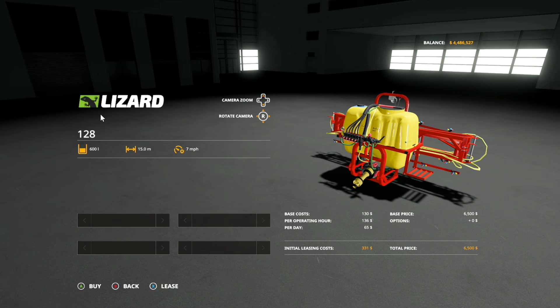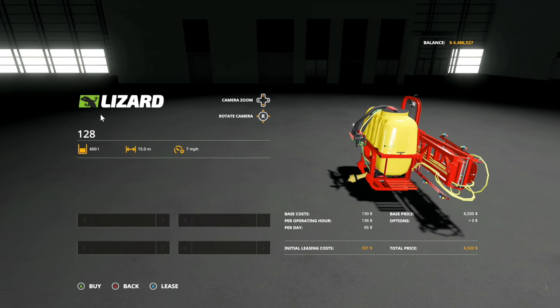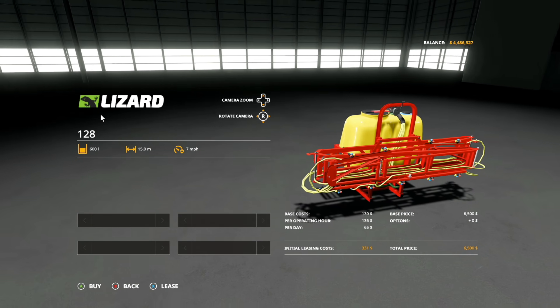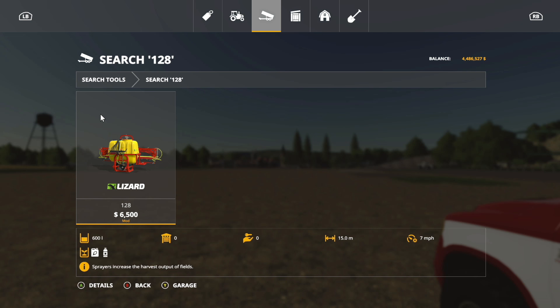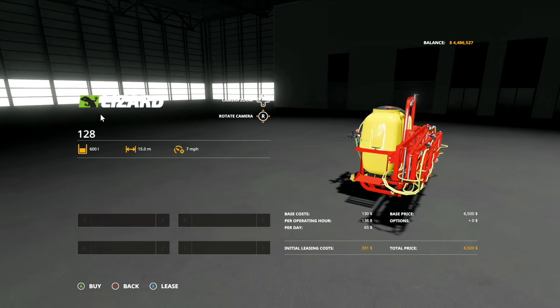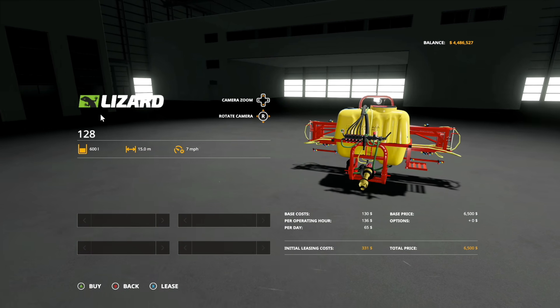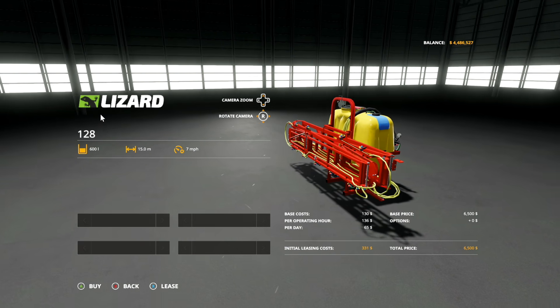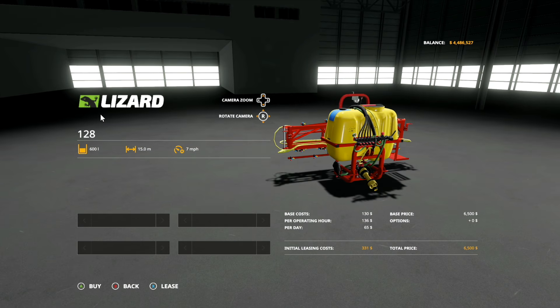Moving to new mods for PC and Mac — five of them, no updates. First is the Lizard 128 Sprayer, costing 6,500 dollars, holding 600 liters, covering 15 meters at 7 mph, doing both fertilizer and liquid herbicide. It uses a three-point hitch with PTO and no specific horsepower requirement.